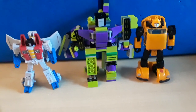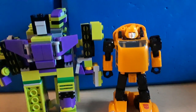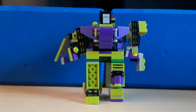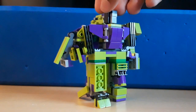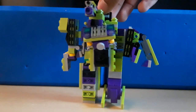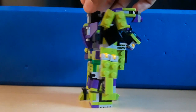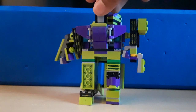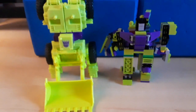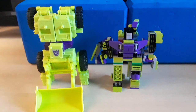Core class Starscream and deluxe Bumblebee. You can tell from this scale that Menasaur was around the same height as Bumblebee, so you can see that Devastator is just a tiny bit taller. Here he is next to a Combiner Wars Devastator — Scrapper. You can tell the Combiner Wars one is far taller, way taller.